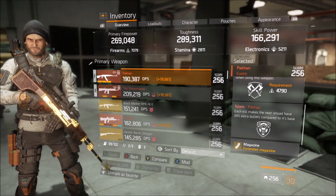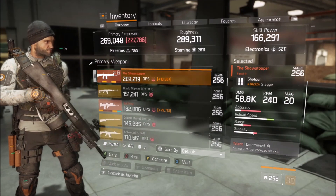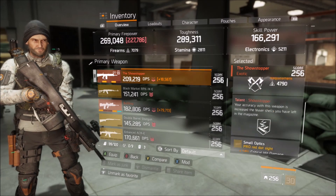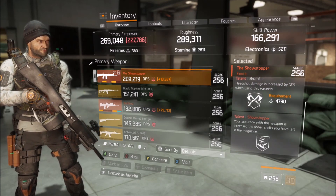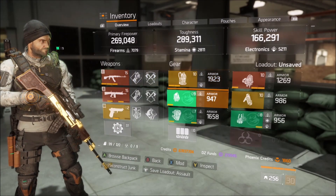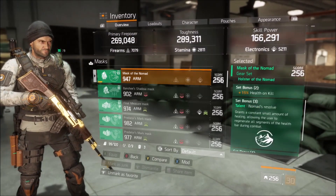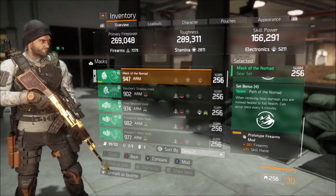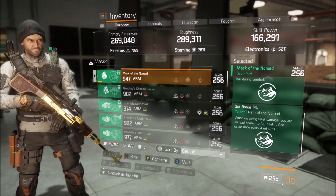I actually want the PP-19 but I didn't have one in good enough shape. The Showstopper is really just a gun I want a reason to use — I put Determined on it, it has Brutal, and then the Showstopper talent, which is kind of useless in my opinion, but I still want to use the gun. I'm sure you could use a different one. I'm going with Nomad for the health on kill, Nomad's Resolve, and Path of Nomad.